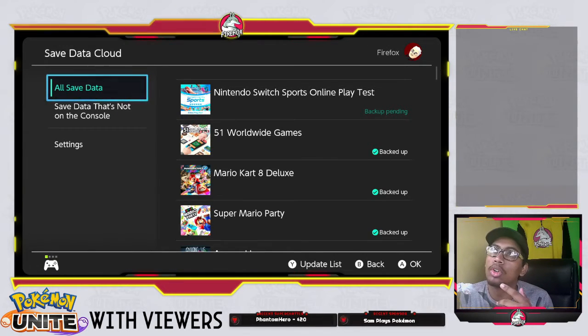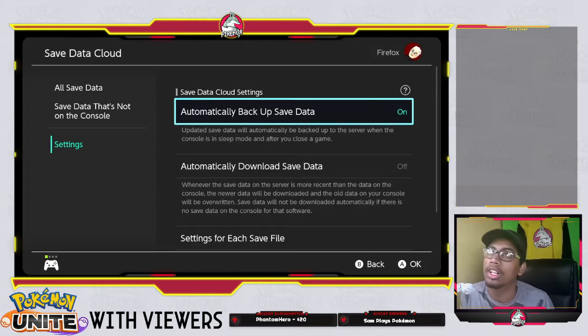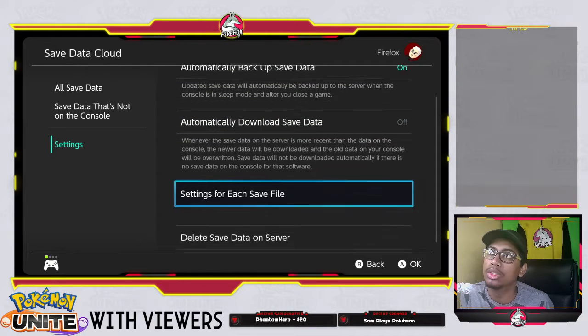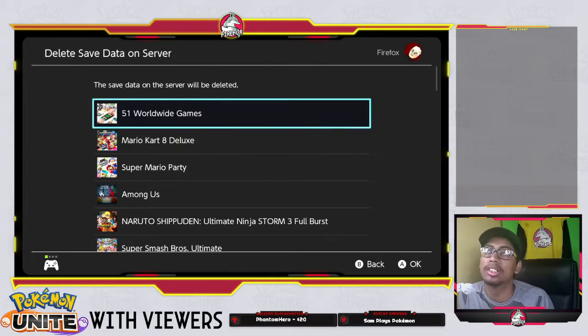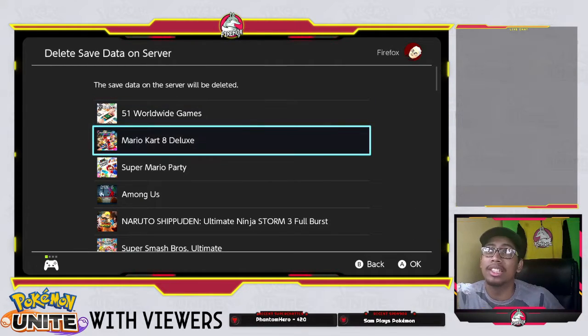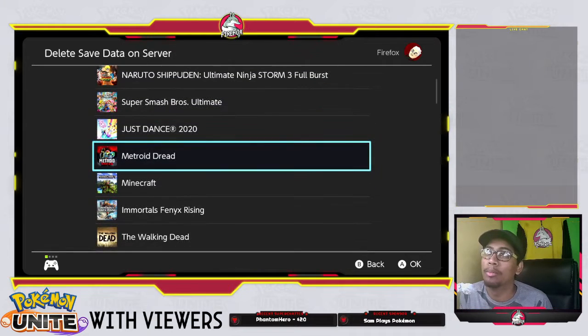You're going to go to Settings, go down to Delete Save Data on Server, click Delete Save Data on Server, and get rid of some of these files.